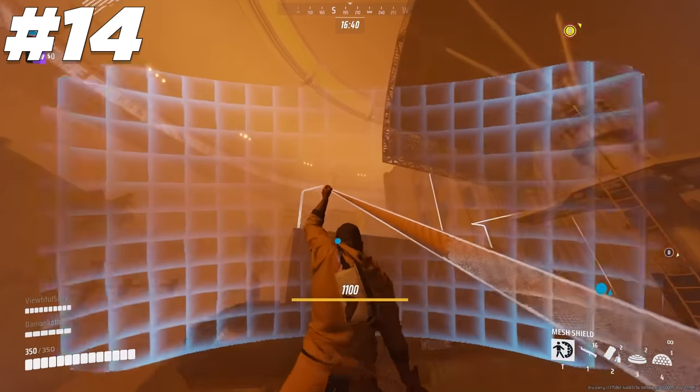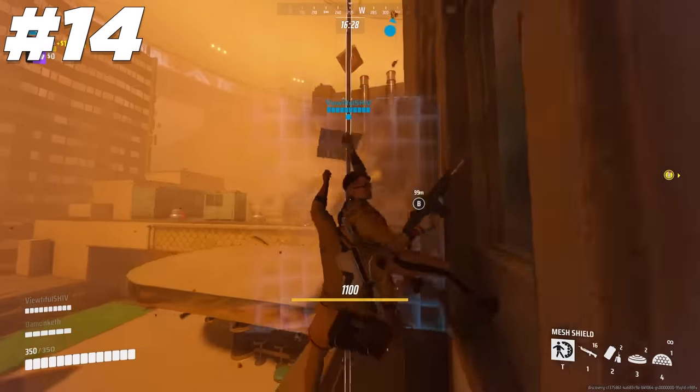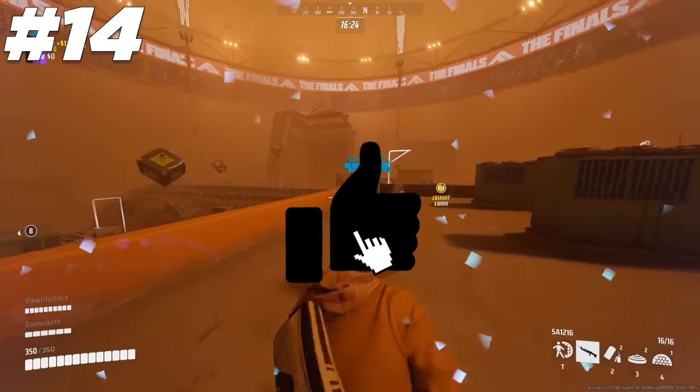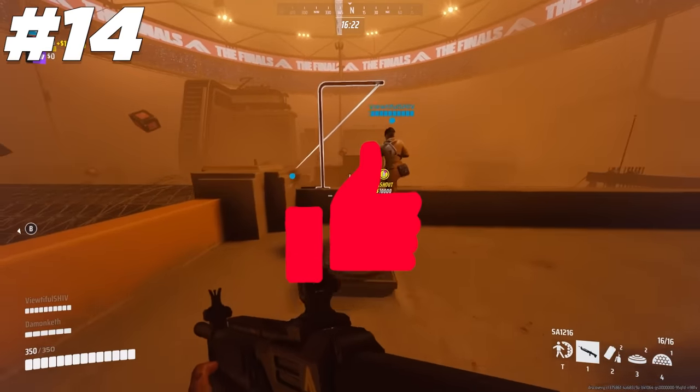You can actually hold the mesh shield when taking a zipline. This will keep you and your teammates safe if an enemy is waiting for you on the other side, and that's because it counts as a one-handed ability.